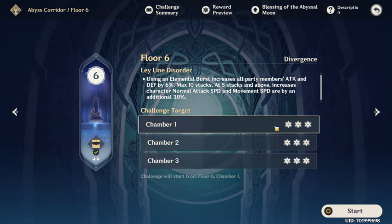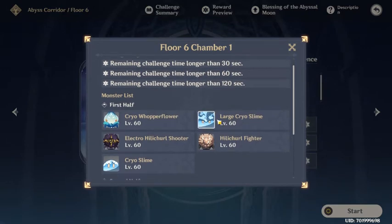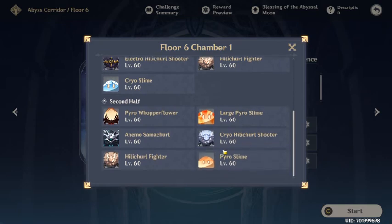So that's our strategy for ability usage. Let's check the first chamber. We see a cryo slime in the first half with a shield, so we definitely want to have at least one pyro user. Xiangling is pretty good, especially if it's just one person with the cryo shield. But if there are more, I'd recommend Amber if you're free-to-play, Diluc if you got lucky, or Bennett if you're kind of lucky as well.